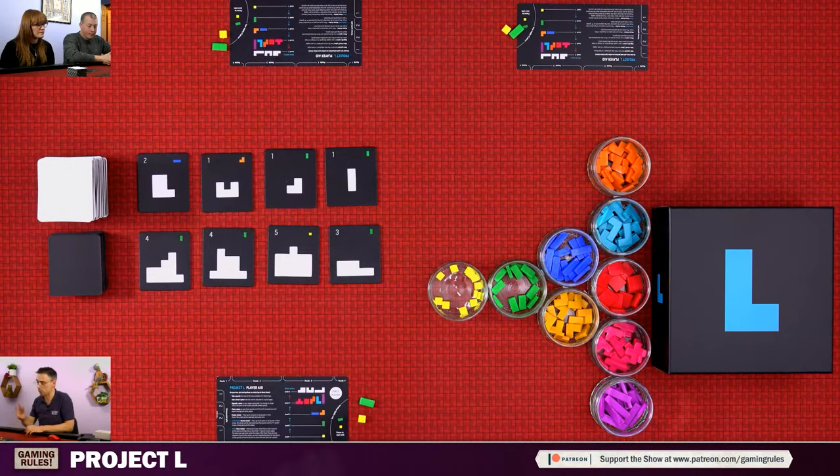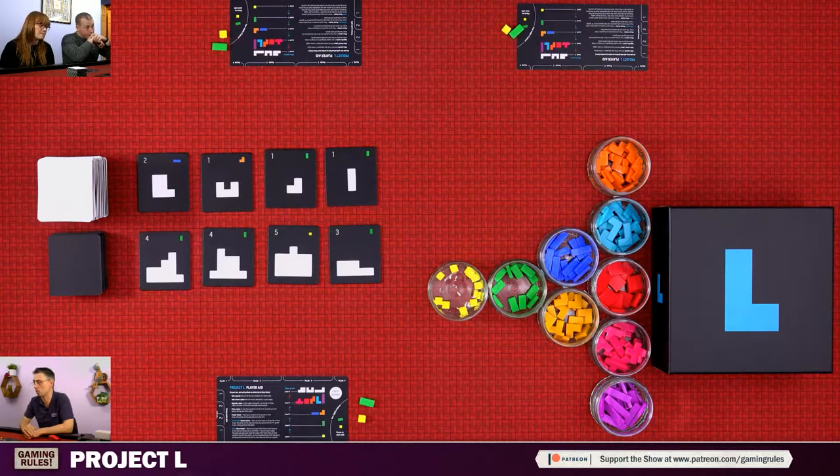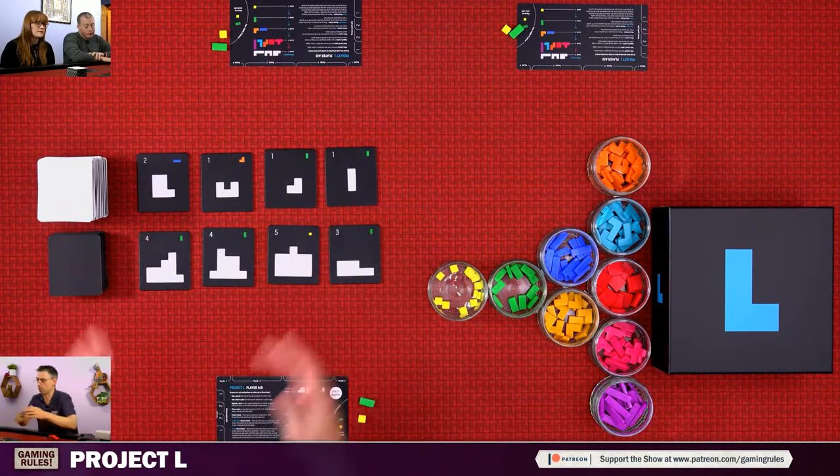On your turn you get to do three actions. There are five different actions you can do and you can do as many of each as you want, apart from one called the master action which you can only do once per turn. The first action you can do is to take a puzzle.